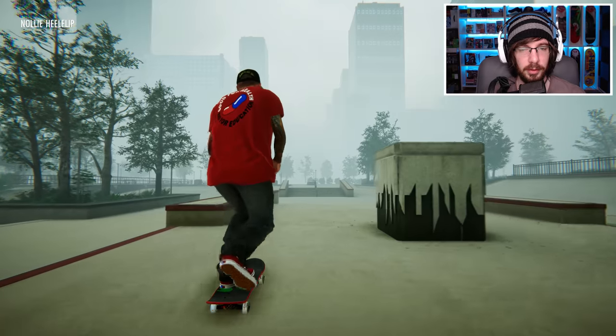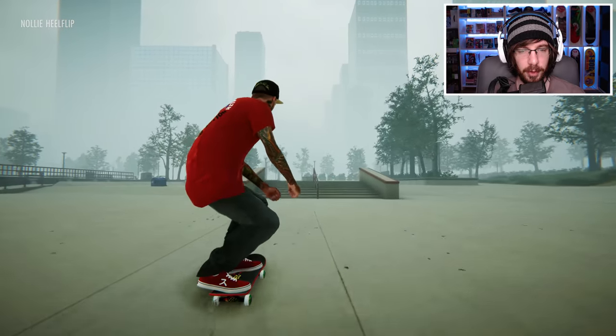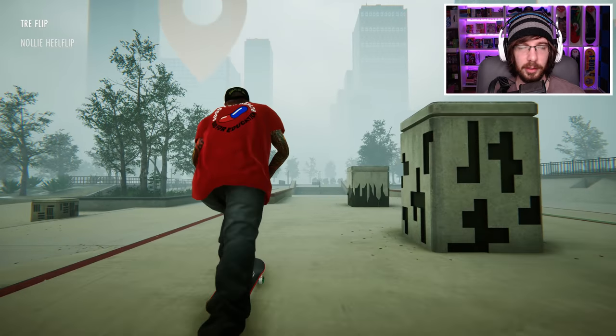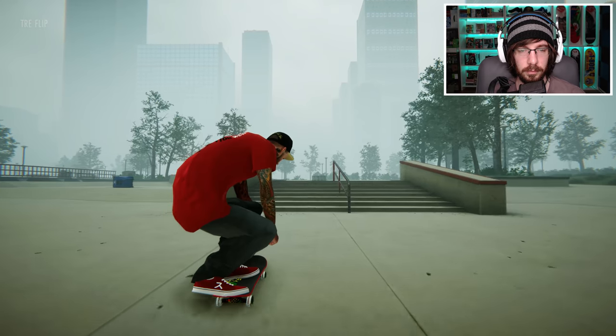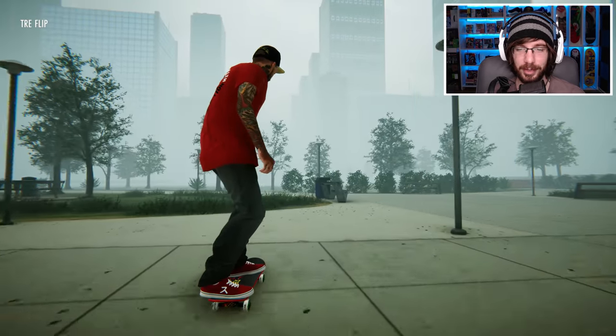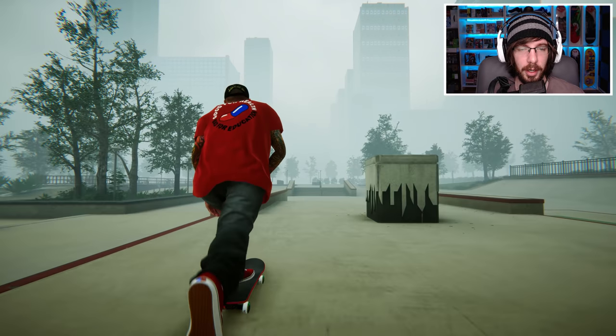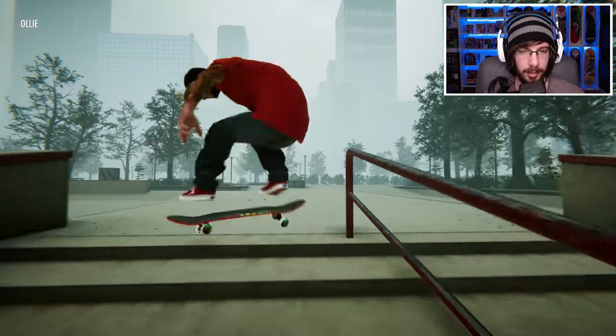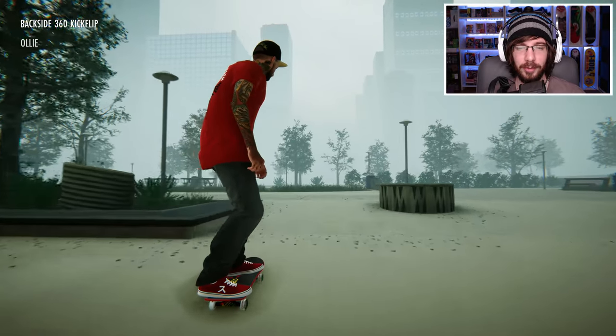Next I want to try to do a tray flip. I think if we just flick it fast enough we can make it look smoother than that. That was a very quick tray flip, looked really nice. Let's try to do a 360 backside flip — first try, looked pretty cool.